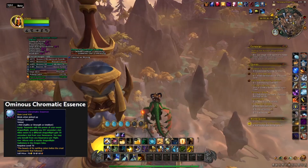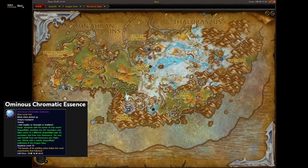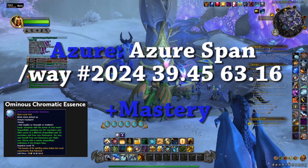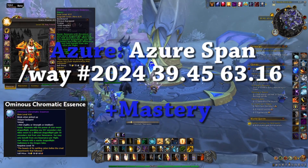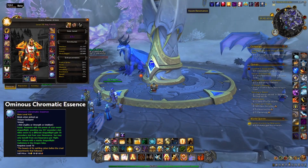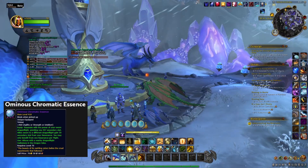Next one we're going to is the Azur Span. We've arrived at the Azur Span for the Mastery buff — we're at the Azur Archives, or just outside of them. You can see this nice little blue pillar. Stand next to it, right-click your trinket, and once it has been used, your buffs will show that your Mastery has been increased. And that is for Mastery.